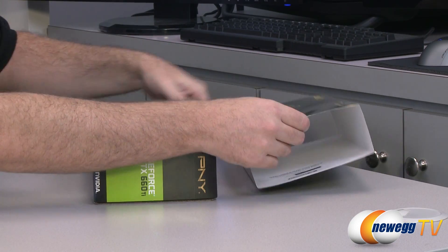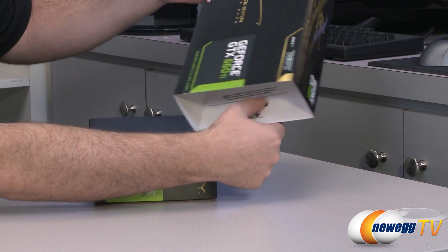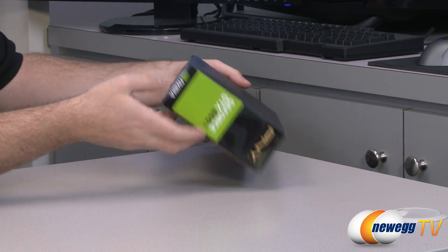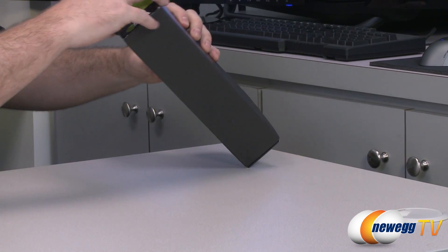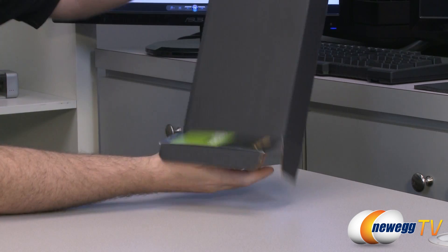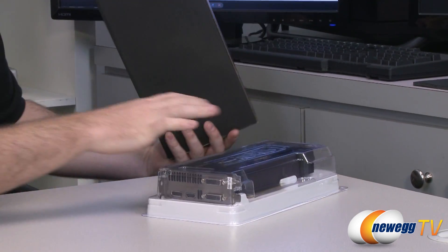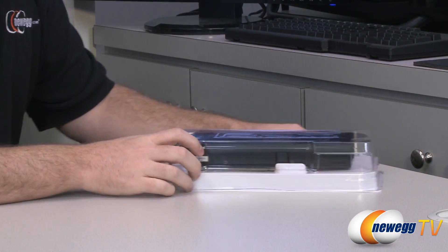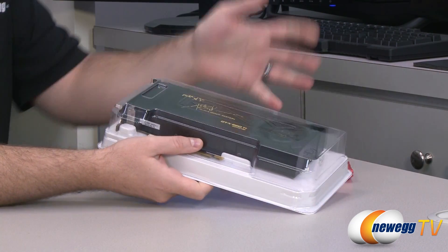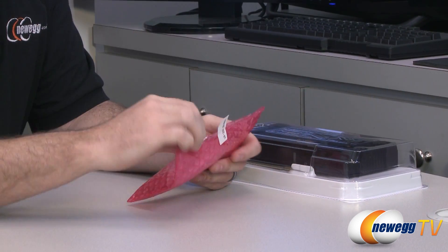Next up, the unboxing. Your ESEA code is right under here — I've taped over this one so you can't copy it, but don't lose that. It's in the little sheath that the box comes in. I don't normally talk much about product packaging, but I do like PNY's packaging for this card because it's not very big. There's a nice protective plastic shroud that's very sturdy with enough cushioning on all sides so the card won't be damaged. It's minimalist but gets the job done.